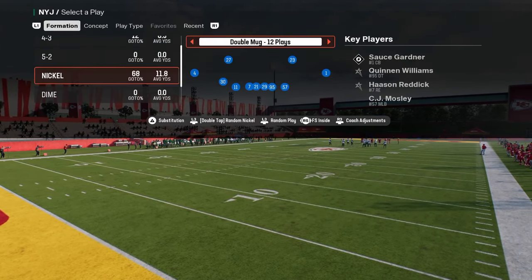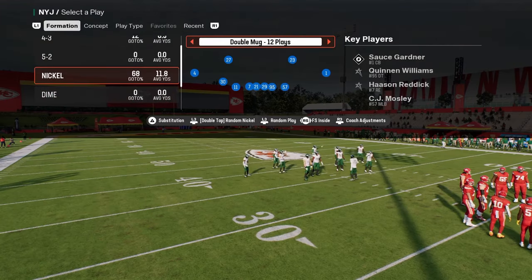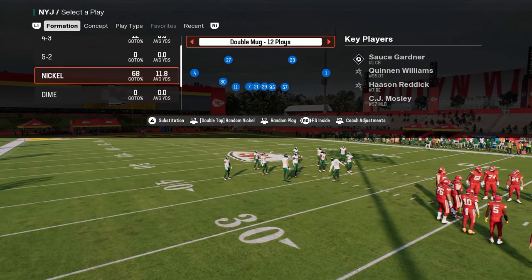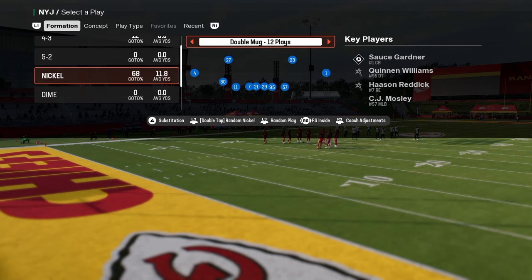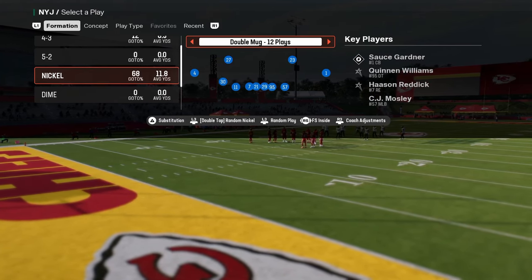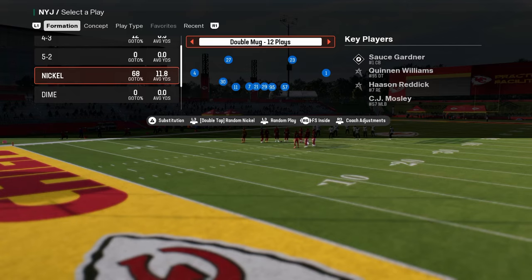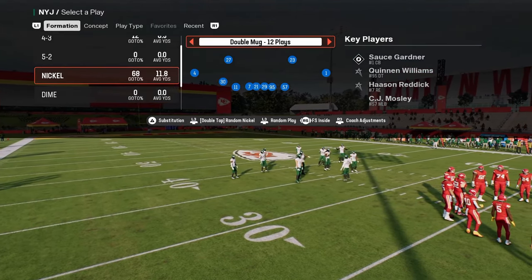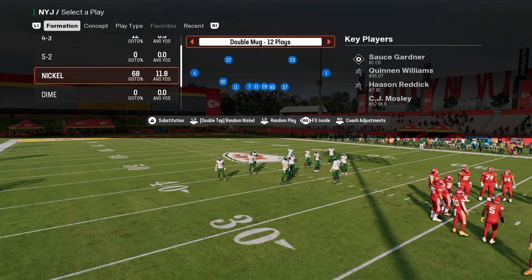We are in the Free Safety Inside package in this Double Mug defense. This is going to give us a lot of flexibility in terms of our coverages — so much flexibility that we're going to be able to force some bad reads by our opponent. It's a super in-depth guide to defending bunch, and you can apply these concepts to whatever defense you're running.